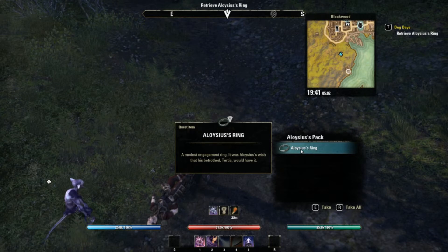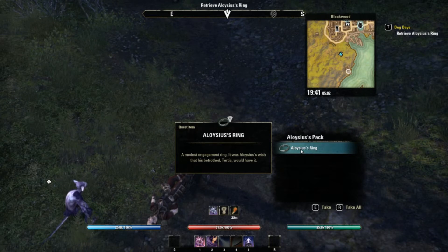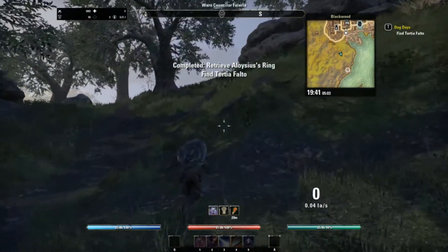Aloysius's ring - a modest engagement ring. It was Aloysius's wish that his betrothed Tertia would receive it. We'll have to deliver the ring to her and tell her the bad news.